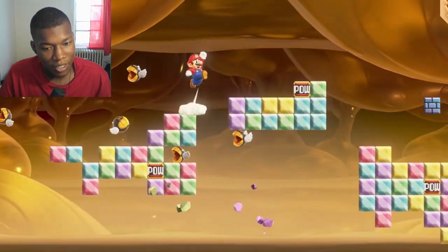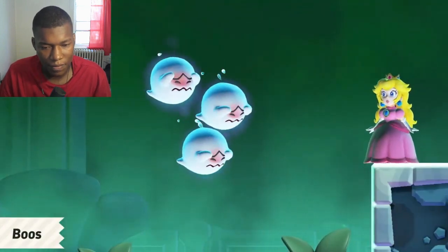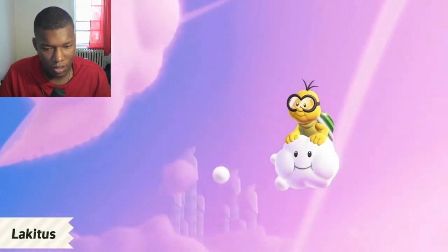Look at these little menaces. Goombas — well, Goombas is classic. Boos. Lockytos and other familiar foes are also here.